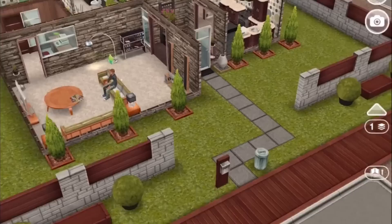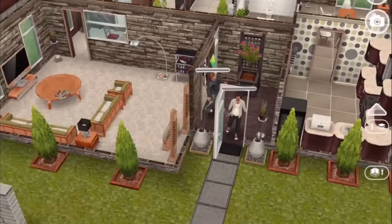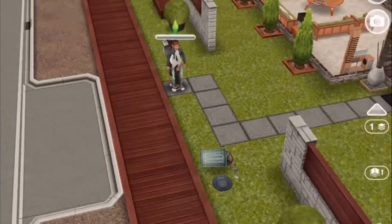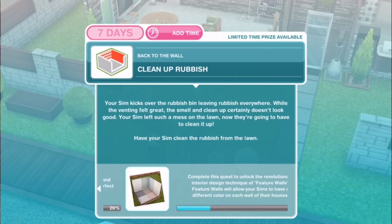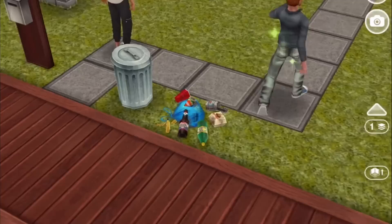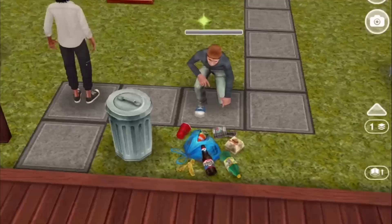Do you think that these sims, maybe because they're just so small, they just can't contain all their little emotions? There's a lot of feels for somebody who's only so many pixels high. Let's have them both having a tantrum. That's interesting that the pregnant sim can do this. Next: Clean up rubbish. Your sim kicks over the rubbish bin leaving rubbish everywhere. While the venting felt great, the smell and clean up certainly doesn't look good. Have your sim clean the rubbish from the lawn for 2 hours and 35 minutes. This is quite high-class trash — I don't think we've seen trash look so artistic.